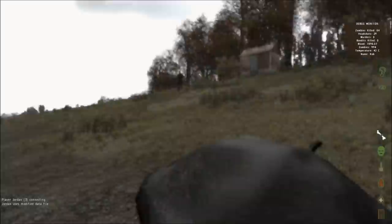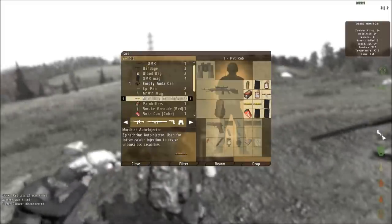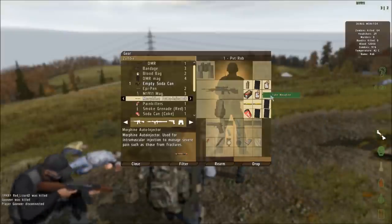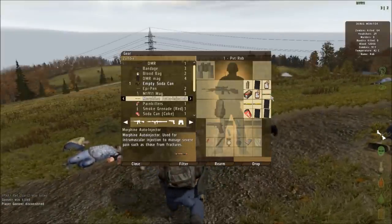You need an item called the morphine auto-injector. You can find morphine in hospitals or medical boxes, and once you put the morphine in your active inventory you just right click it, use it, and then wait for the animation to complete and this will fix your broken bone.